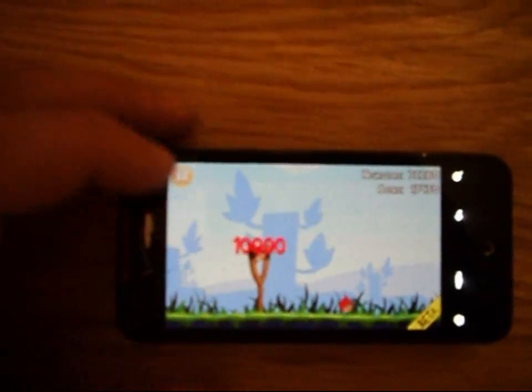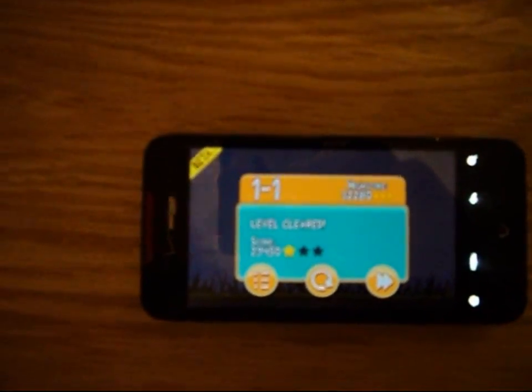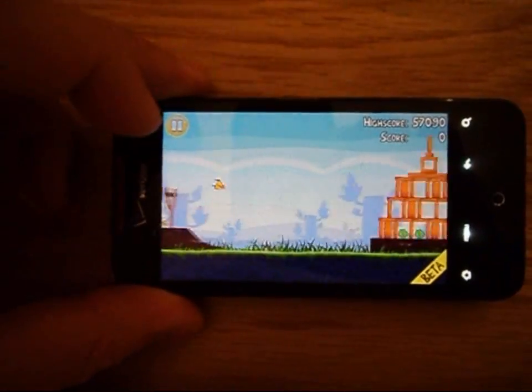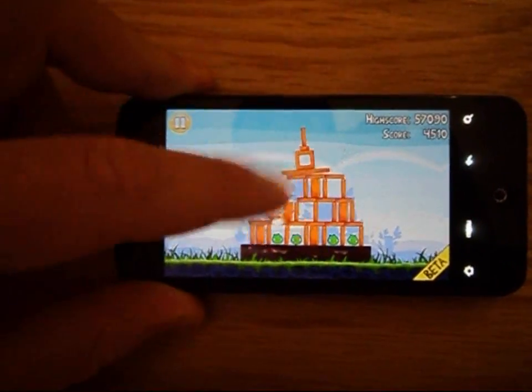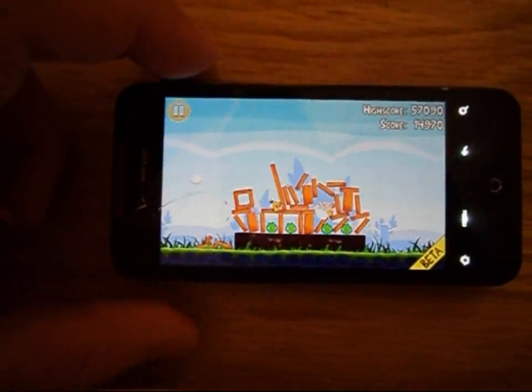The red bird is the bird that doesn't really have a special — it's just the regular bird. There's a yellow bird which when you shoot it and you tap the screen once, it goes super fast so it can break through stuff, which is pretty cool like it is right now.